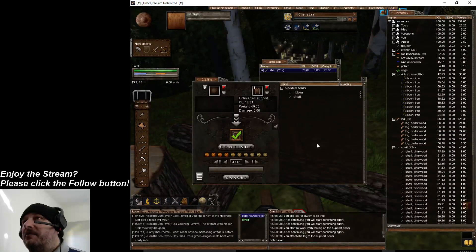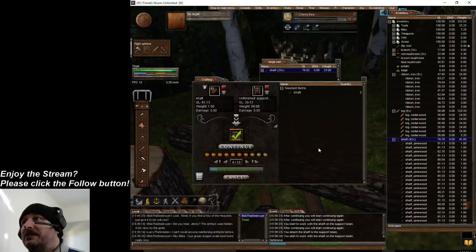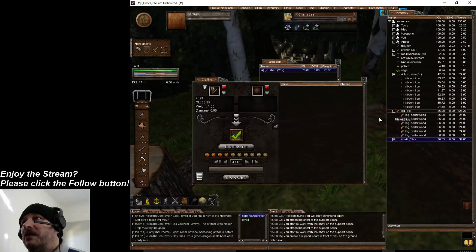So I'm going to stand on it. I'm going to add my log, add my ribbons, and I'm going to add my shafts. I need three so I'm going to throw in 42 because, you know, I can't count very well. Alright, so I have a support beam now.